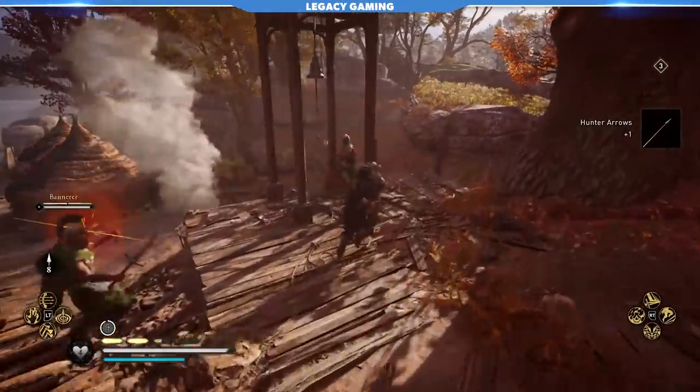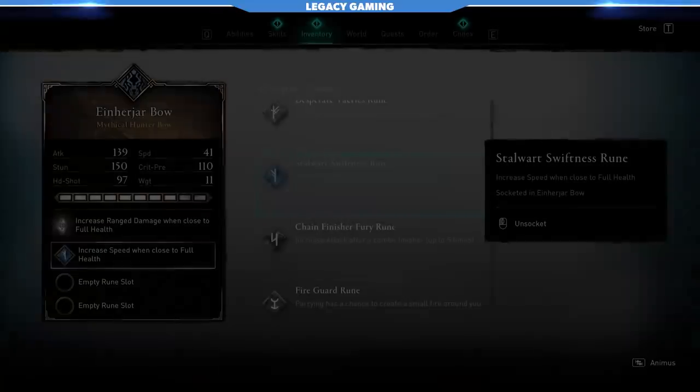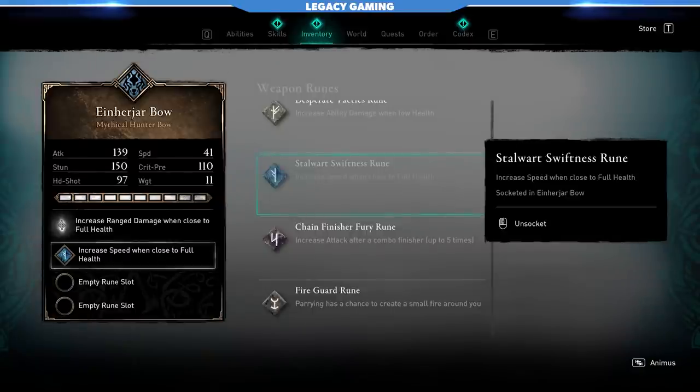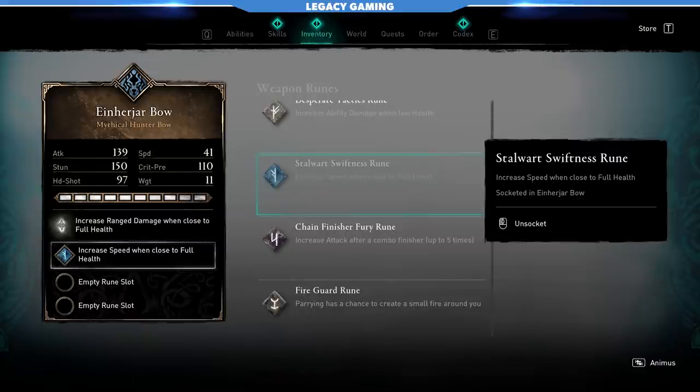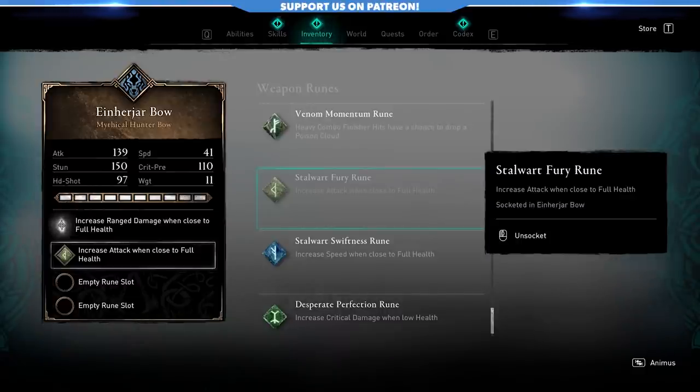We can talk about runes as well. The same runes from the last video apply here. The Stalwart Swiftness rune, which increases your speed when close to full health, probably doesn't have as much implication with a bow, but there is a speed component to using hunter's bows so it could become a factor. You could also consider the Stalwart Fury rune, which I think is a more practical solution — increasing your attack when close to full health, so you're getting more damage from your arrows.